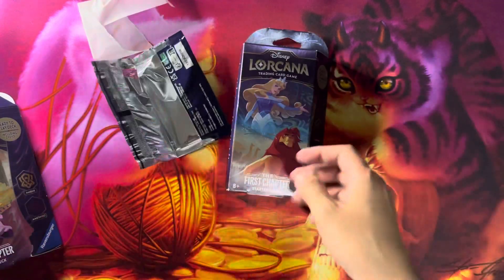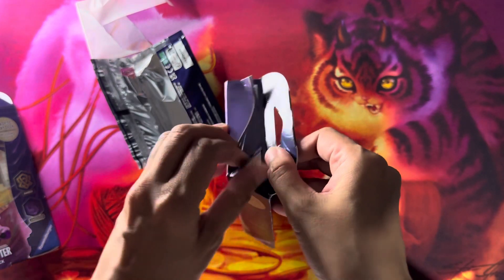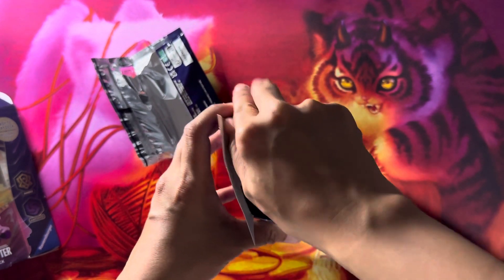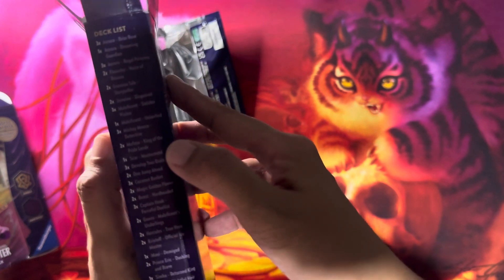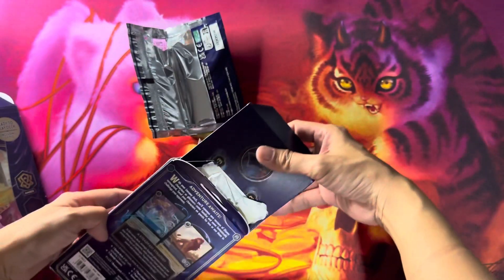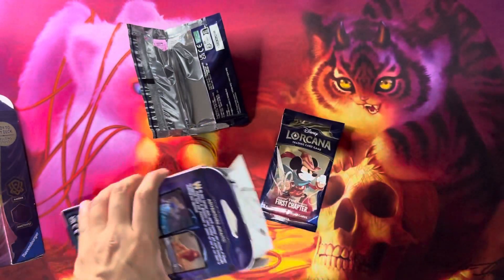This one — this was the other one I was thinking of getting, because at first I was just thinking of getting one. Then I was convinced to just get the whole set. This was my second choice, so we'll open this one next. This is Sapphire and Steel, and it features Aurora and Simba. Let's see — there are the boosters, the game rules, the same paper playmat thing. Same contents — let's look at the deck.